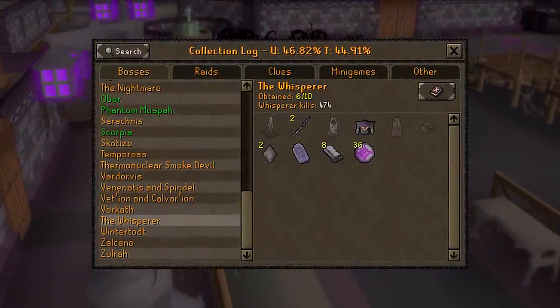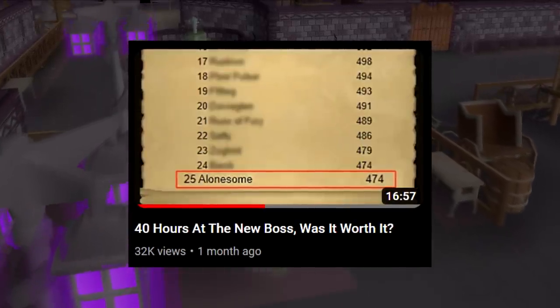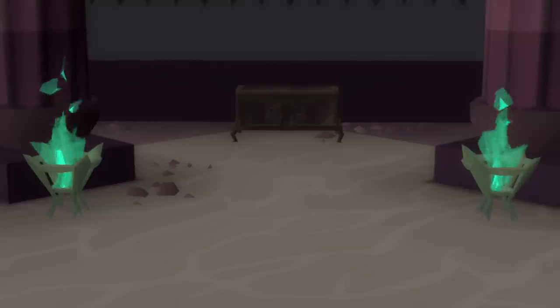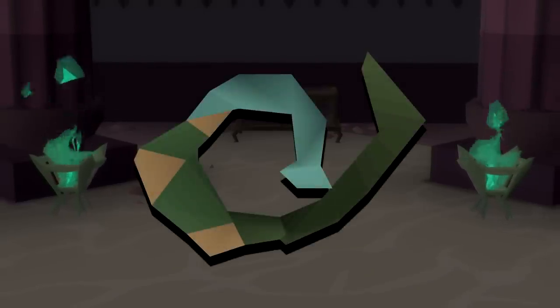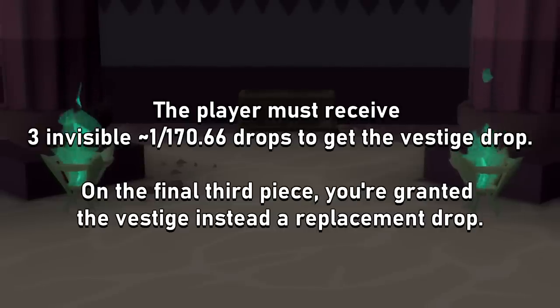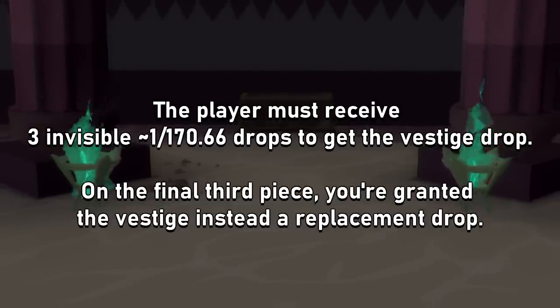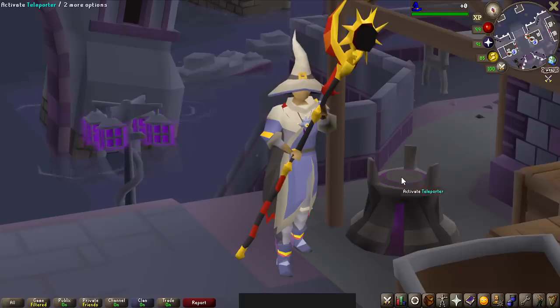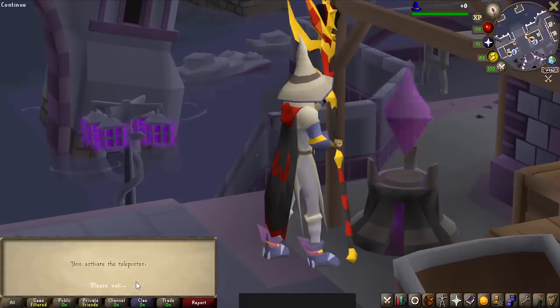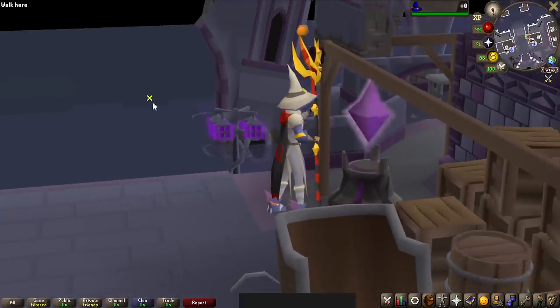Looking at my collection log, I have done this boss quite extensively before in another video outside of OnDropRate. But most importantly, I never received the Vestige, aka the Bellator Ring, during that session, meaning my chances of seeing it during this grind early on is extremely high due to its unique drop rate mechanic. Last time I did this boss, I got so many comments about not having the teleporter activated, which lets you teleport to the boss way quicker — so we now have that done.